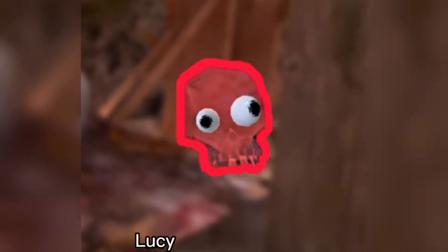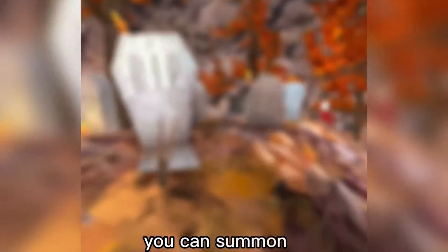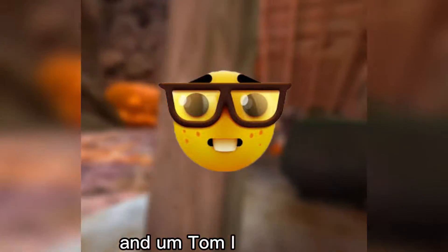Just to clarify, Lucy is the red ghost in Gorilla Tag. Lucy is the more common one because you can summon her on command. And John — sorry, I kept mixing that up — John is the blue ghost.